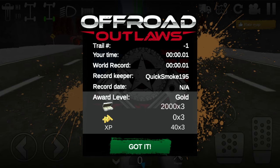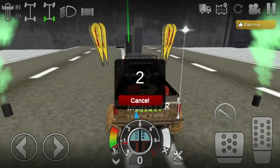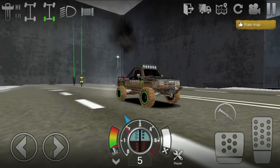Pull straight forward to the next trail, start it again, and it'll turn you back around. This one also gives you two thousand dollars in just one second — for a member, that's six thousand dollars per second. If you just keep doing this, in five seconds you can make thirty thousand dollars. That's how you make money.